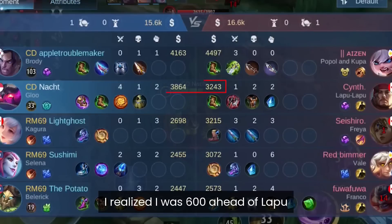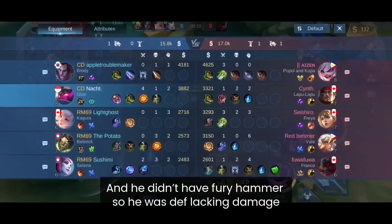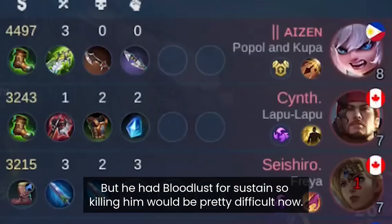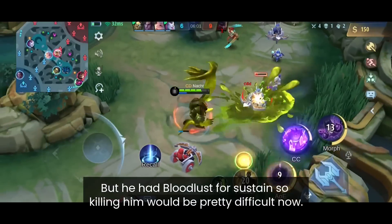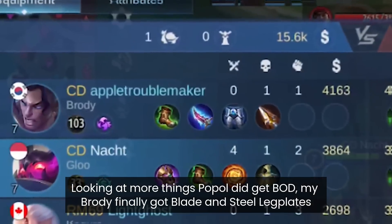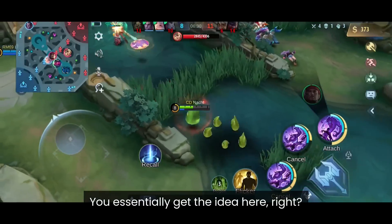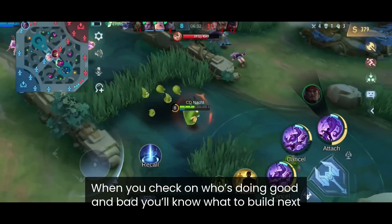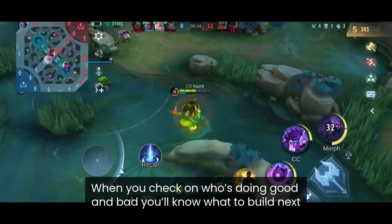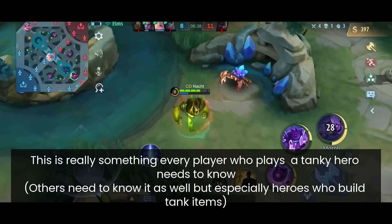I realized I was 600 gold ahead of Lapu and he didn't have Fury Hammer, so he was definitely lacking damage. But he had Bloodlust Axe for sustain, so killing him would be difficult. Popol already had Blade of the Heptaseas, my Brody finally got Blade of the Heptaseas and steel leg plates. When you check who's doing good and bad, you'll know what to build next — something any tanky hero player needs to know.